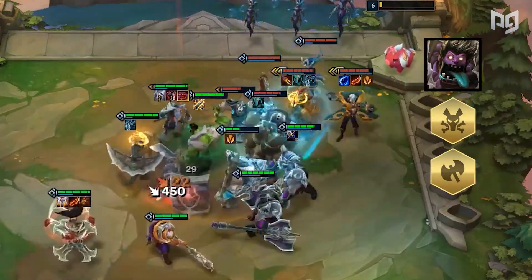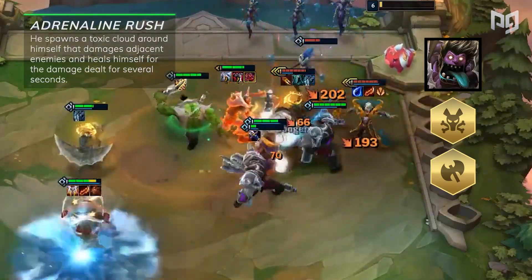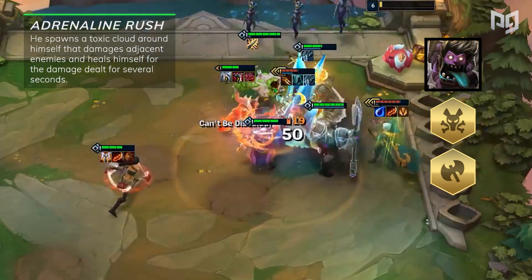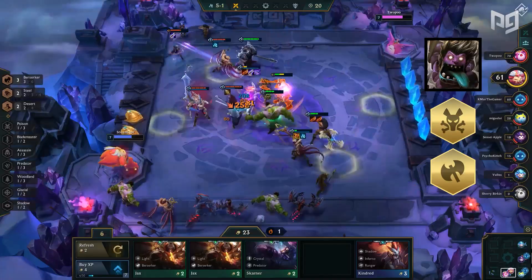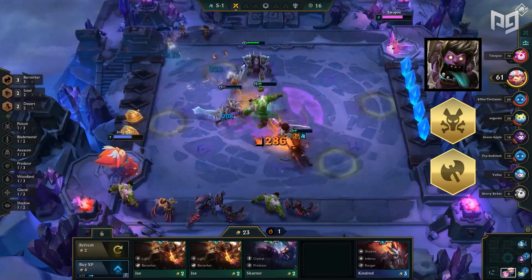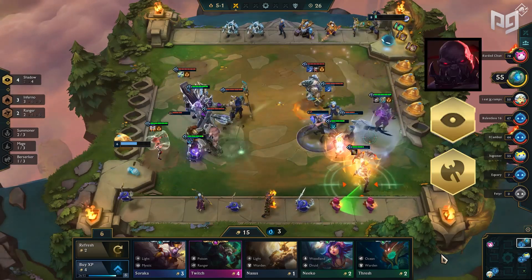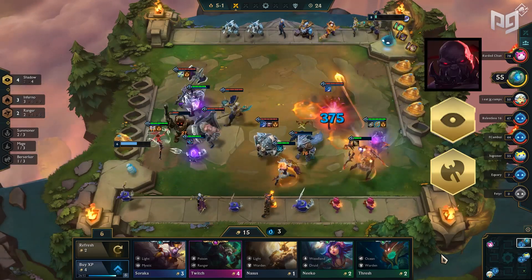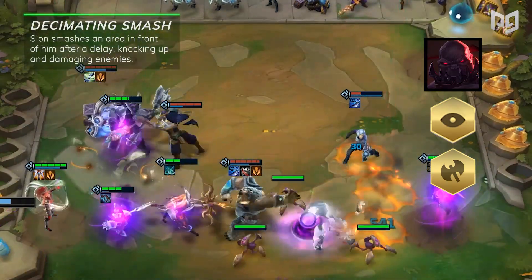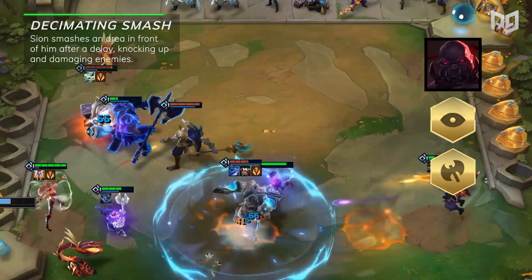Moving on to one of our first tanky rare units, Dr. Mundo. Mundo is a poison and berserker with the ability Adrenaline Rush, where he spawns a toxic cloud around himself that damages adjacent enemies and heals himself for the damage dealt for several seconds. Stack the right items on him and he becomes almost unkillable, constantly regenerating his life. Another berserker to mention is Scion. Scion is more known for his shadow synergy and has been lackluster in a berserker build. However, his ability does provide CC — Decimating Smash — where Scion smashes an area in front of him after a delay, knocking up and damaging enemies.